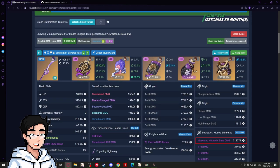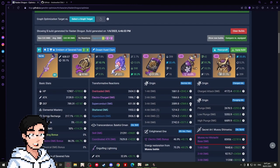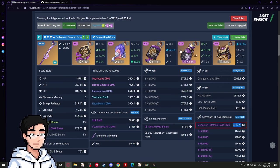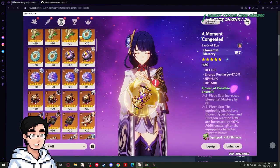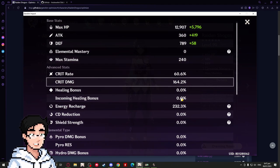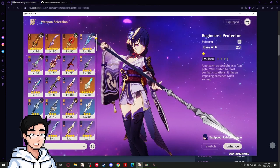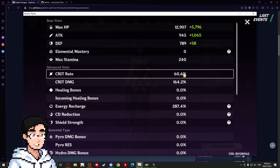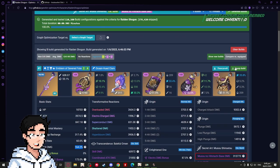It turns out all my artifacts were on Amber — that's why she wasn't doing any damage at the start. Compare vs. Equipped shows how much more damage I'd be doing with this new setup. If I go into my game and give Raiden all the artifacts that are on Amber, she'll have 60 Crit Rate, 164 Crit Damage, 287 ER. Make sure you have the right artifacts and click Equip Build — and now this is how much damage she's doing.